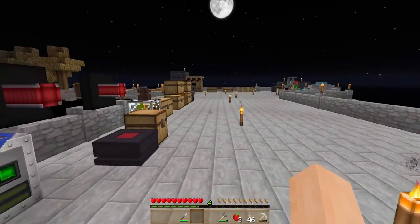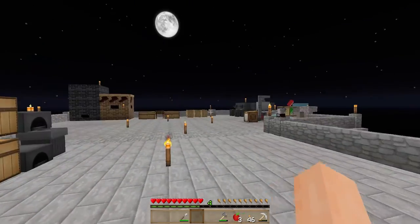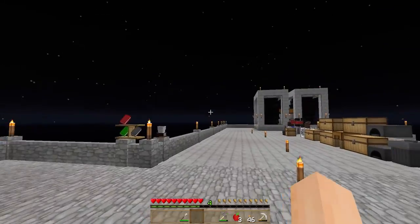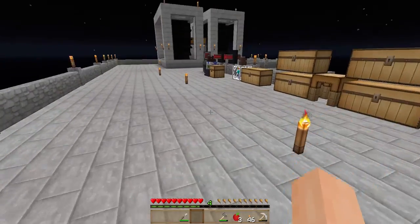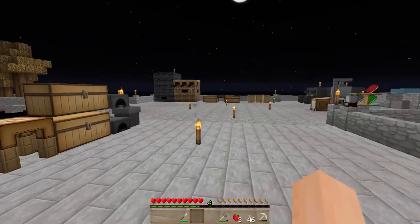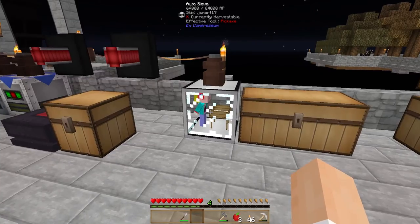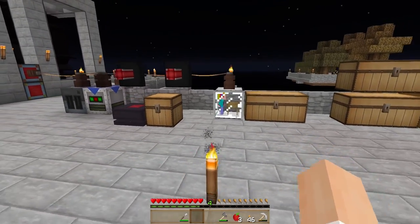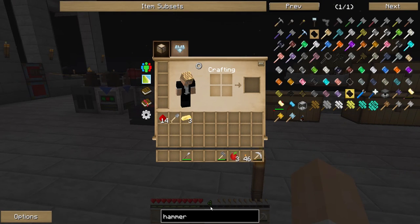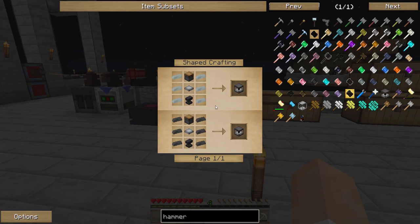I want to upgrade things a little more. Getting ore is really hard — we need to make compressed stone, then compressed gravel and so on, and we need to sieve it. It takes so long. So what I want to make first is an automatic hammerer. We need to make a piston, an anvil, and invar.